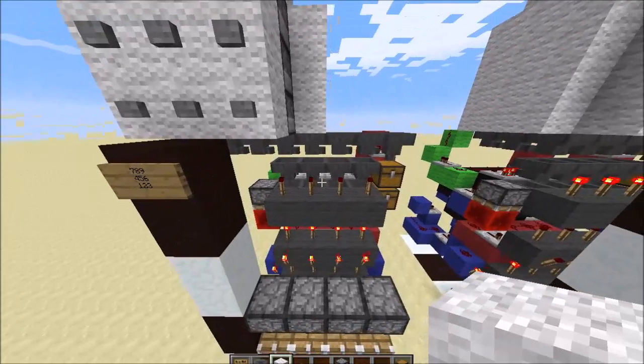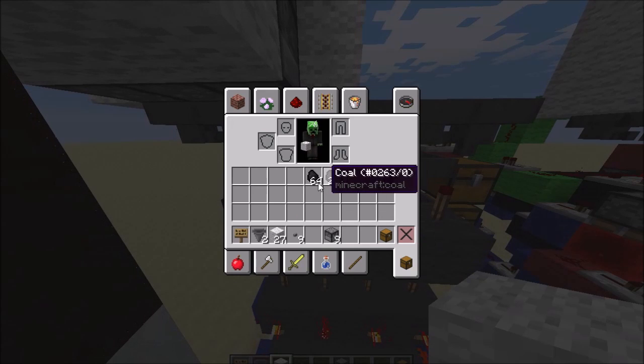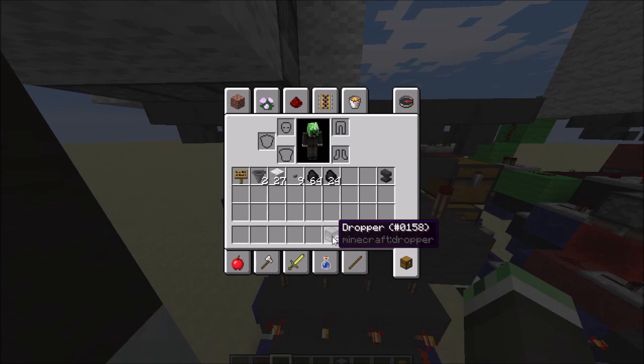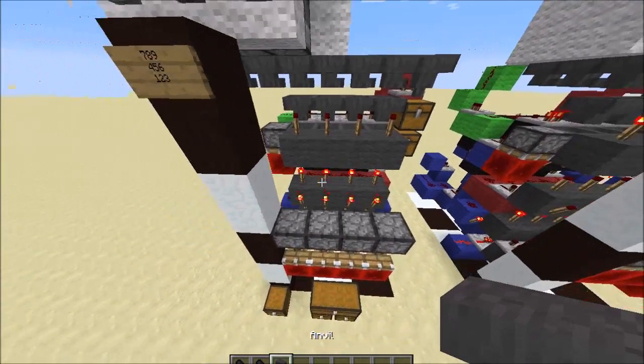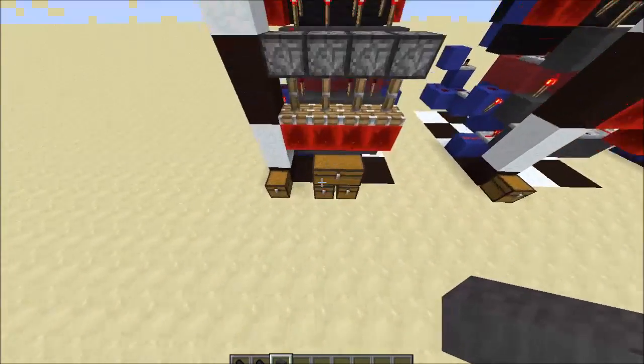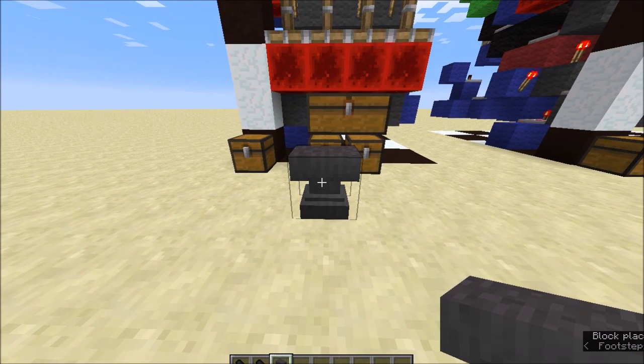That's the keypad done. What we need to do now is actually set up our code. You're going to need a stack plus 24 items — I'm just using coal. You can use seeds, which I suggest because they're easy to get, or iron ingots. It doesn't really matter.